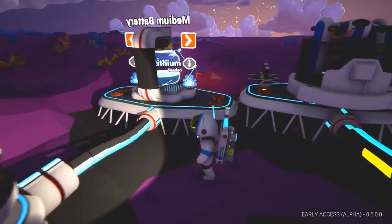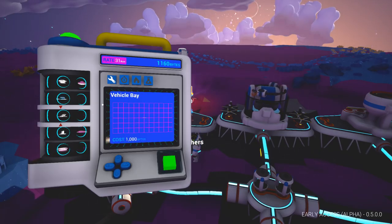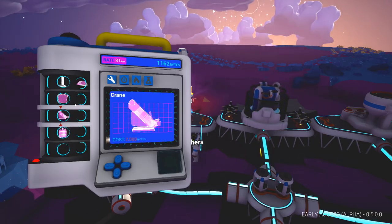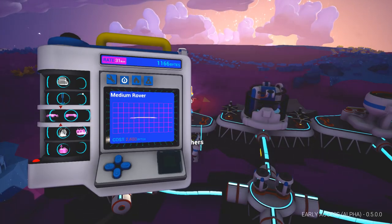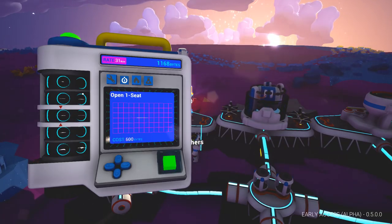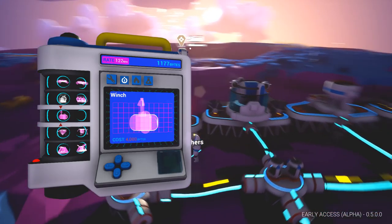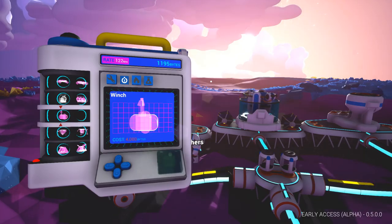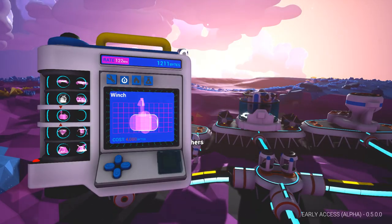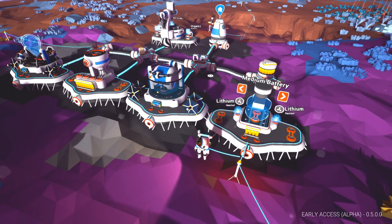We want to bring over that massive solar panel we saw, and to do that we'd need at least the medium rover - that's three thousand four hundred bytes. The bigger one would be eight thousand bytes, so I reckon we could do it with a small one. Plus the winch - seven thousand four hundred bytes total. We're at one thousand two hundred now and that seven-thousand-byte research has another seven thousand to go. We're going to be about three hundred bytes short, but we've got lithium - we can copy that with some soil.